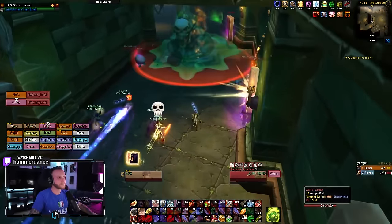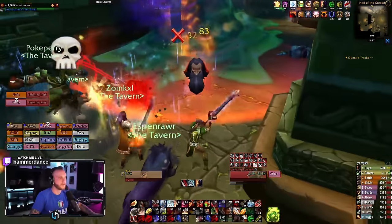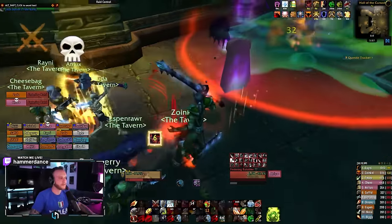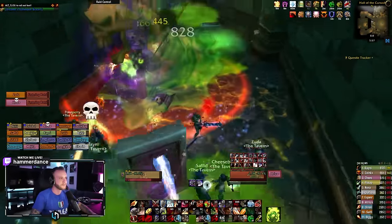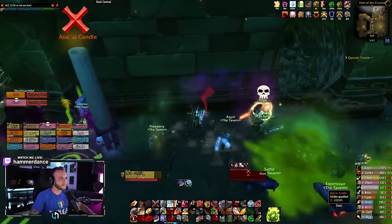Up next we have the Festering Rot Slime. For this boss, you will be constantly moving around the circle, pretty much kiting this boss around. He's going to be throwing slime pools at the raid. You can have ranged bait these slime pools to one side of the hallway so that you have a clear path on one side. If you find yourself standing in the slime, move ASAP as it deals a ton of damage.